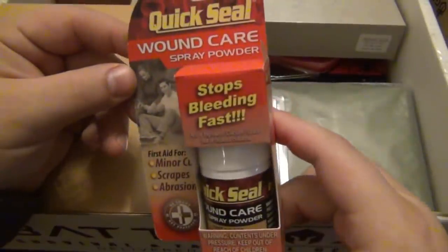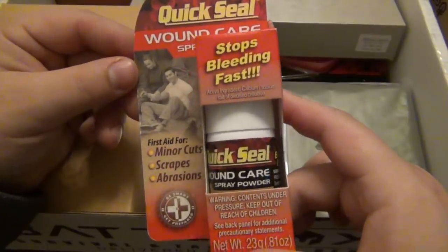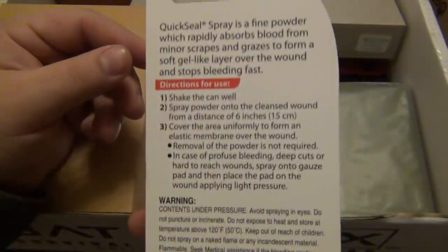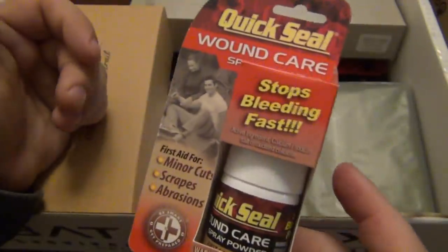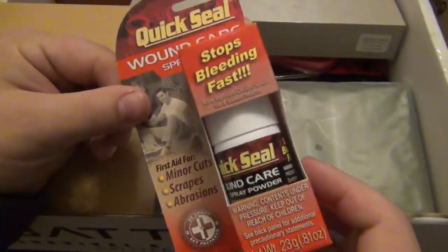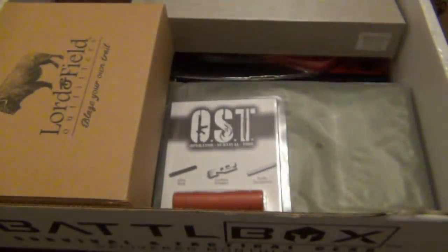What is this? Quick Seal Moon Care Spray Powder — stops bleeding fast, for minor cuts, scrapes, and abrasions. That seems interesting. It'll be awesome for the balisong guys and gals out there, as they bleed more often than other knife enthusiasts. But that's definitely a good thing to have, and I'll certainly try that out in the future.